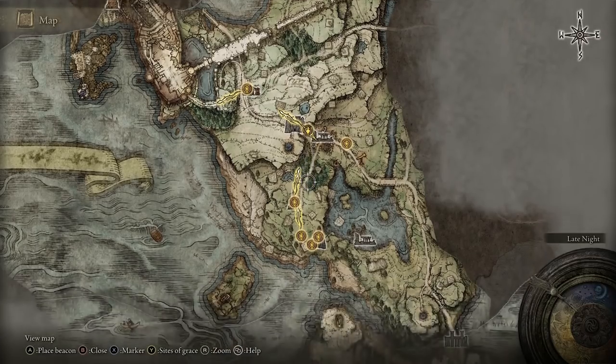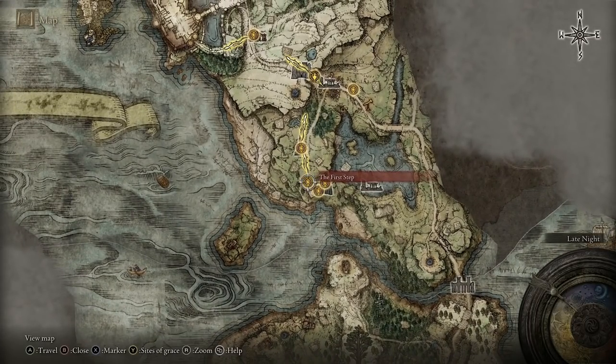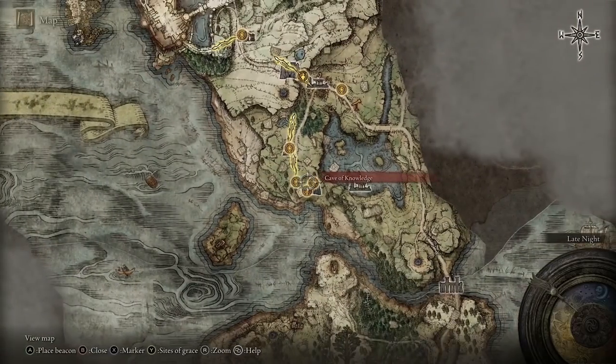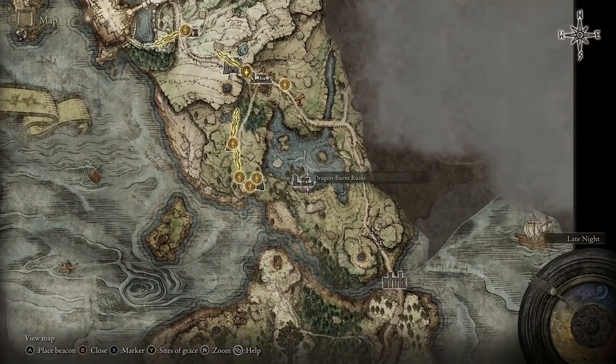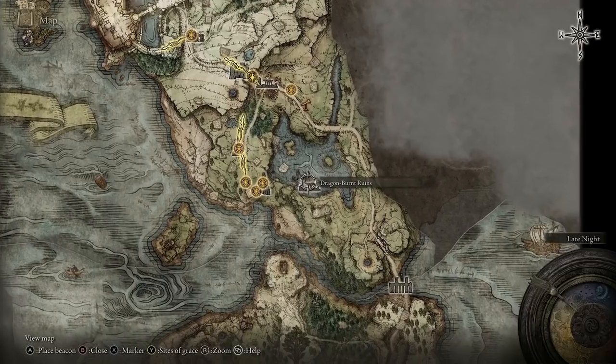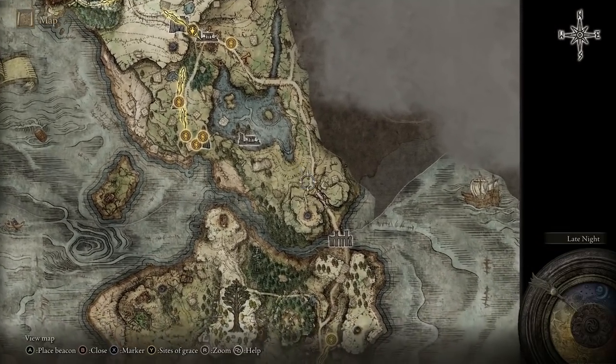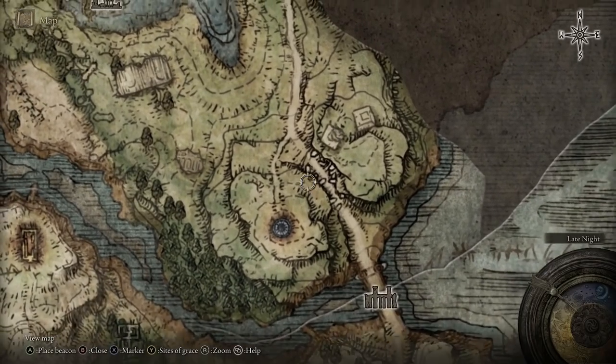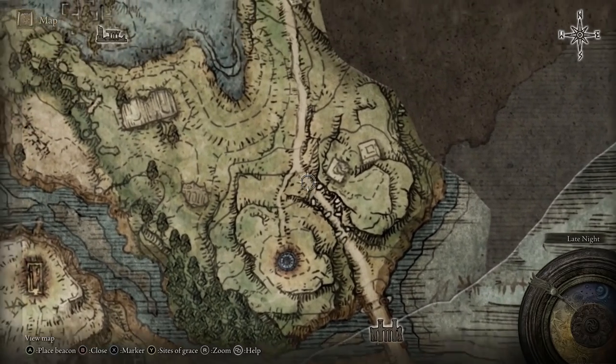Taking a look at the map, what you're going to want to do after you've gone through the Cave of Knowledge and come into Limgrave, you're going to see the first step. From here, instead of going north or anything like that, you're going to want to head over to the east, all the way down to where you've got the two little cliffs — mountains, whatever you want to call them — and the little path in between.